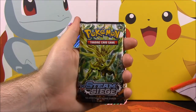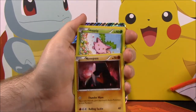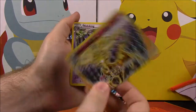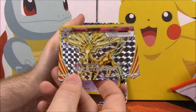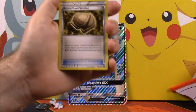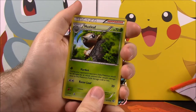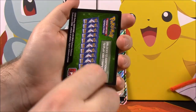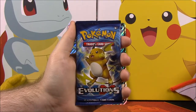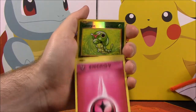Next up we're opening Steam Siege. Out of Steam Siege we have a Litleo, a Nidoran, a Nosepass, a Hoppip, a Meowth, a Xerneas BREAK — which is awesome, Xerneas is probably one of my favorite legendary-type Pokémon — a Nidoking, an Armor Fossil for Shieldon trainer, a Nuzleaf, a Pokémon Ranger trainer, and our card code.